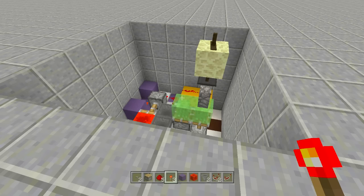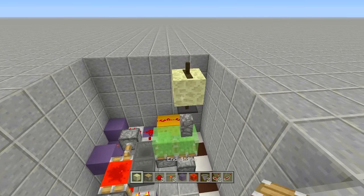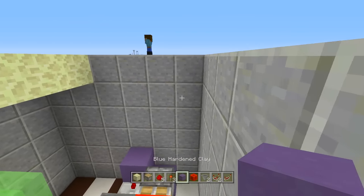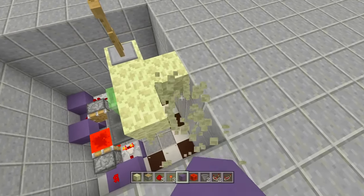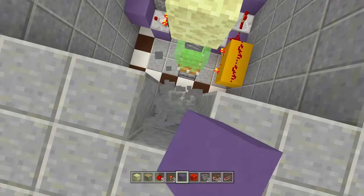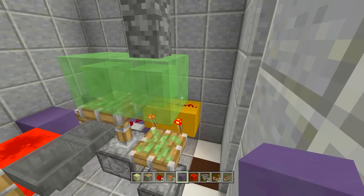Now it's time to show you how it works on PC. If you built this on console, you are completely done - just hide up all the redstone and add a few blocks so you can place sand around it. For PC players, you're going to have to do a few different things. Dig down another row of blocks right next to these slime blocks, then place one more slime block and place a normal block next to it - not a wall, a normal block.